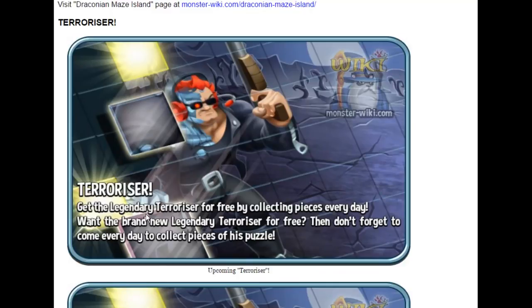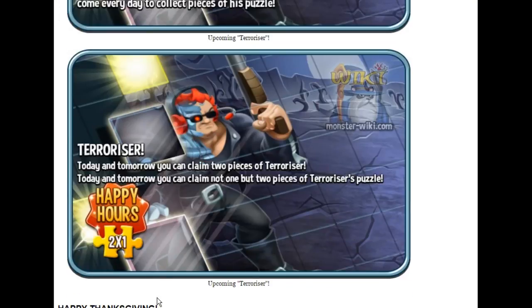Terrorizer — get the legendary Terrorizer for free by collecting pieces every day. So whether you're a brand new player or a veteran, Social Point is giving us a free legendary. All you have to do is log in daily and collect your puzzle piece. And even if you miss one or two days, they're going to have happy hours where you can collect two puzzle pieces in one day.